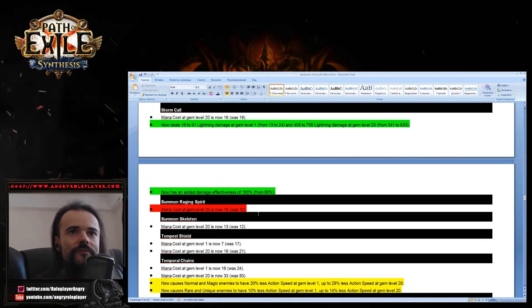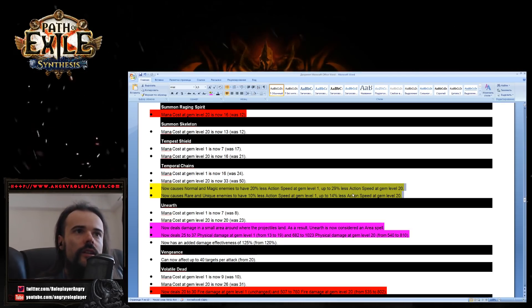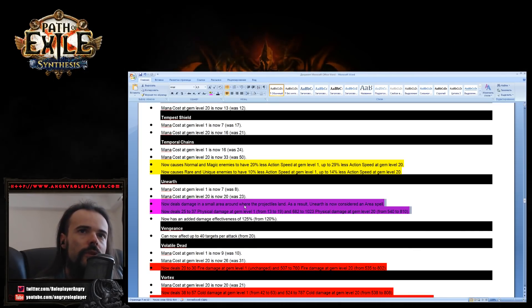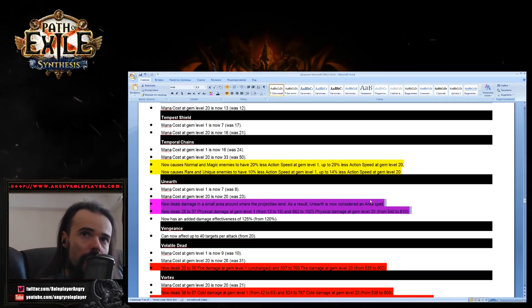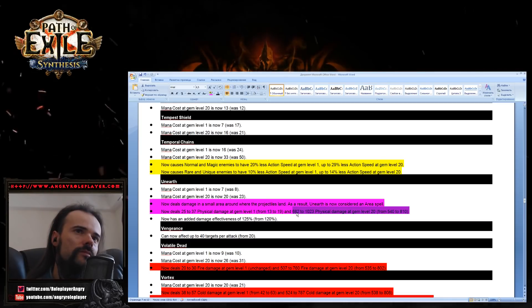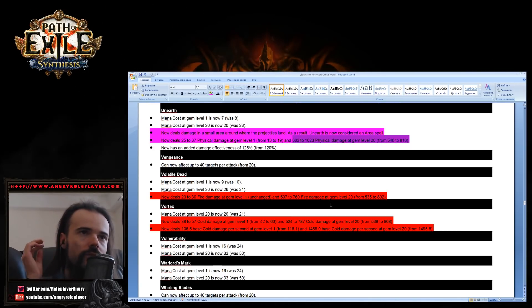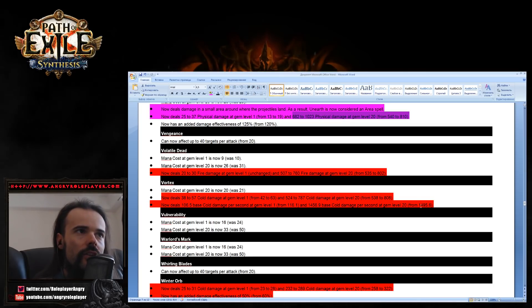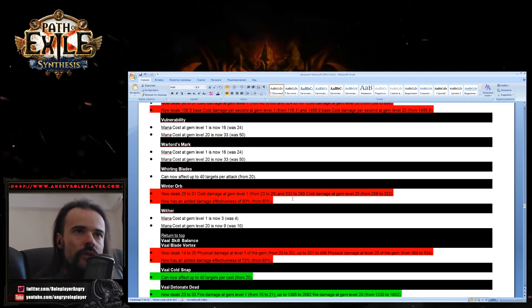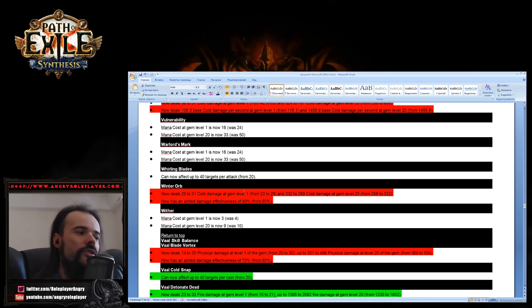Temporal Chains now affects unique and rare enemies with higher effectiveness, just like Enfeeble. Unearth has been changed — it now deals damage in a small area around where the corpses land, making it an area spell. Damage has been substantially buffed — about 15 to 20 percent. Volatile Dead got a small nerf. Vortex got a very small nerf. Winter Orb got a little nerf too — less than I expected. Winter Orb is still strong.